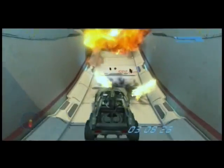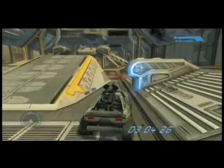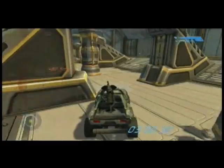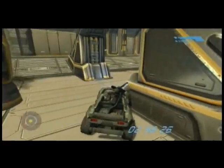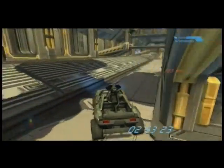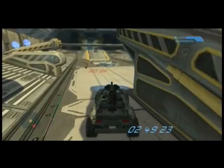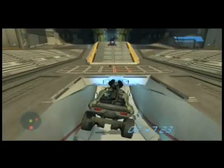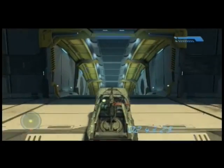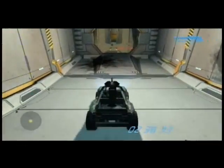For this one, I try to avoid the ramp that comes up, because you're going to flip and lose health, and you might get halted right there. The secret with these parts here is you want to hit each part with the back of your Warthog, because that will bounce your Warthog off and you'll still maintain the exact acceleration and top speed as before. I didn't want to go off that ramp there because you lose damage and you get slowed down.